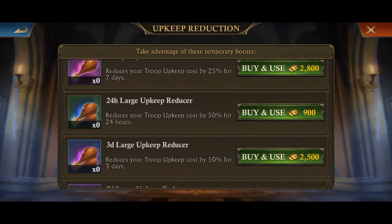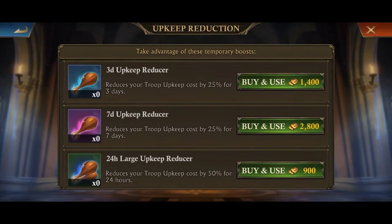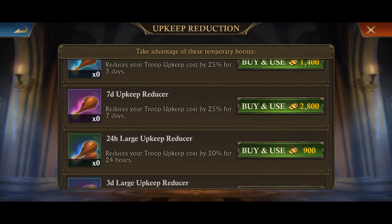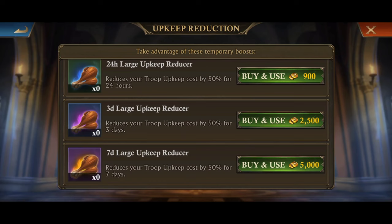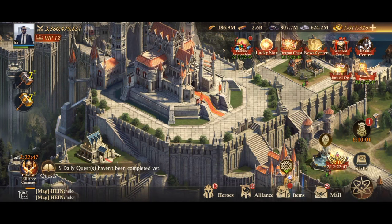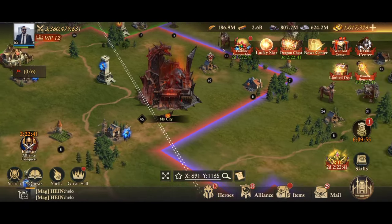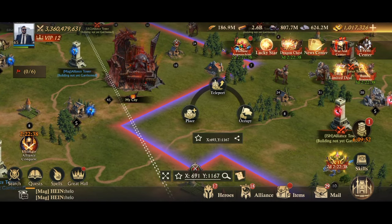Another way to reduce your upkeep would be the upkeep reduction buff from the city buff section. You can get these buffs in two ways: firstly via event rewards, or secondly by paying gold — either buying a 3-day troop upkeep reducer for 1400 gold, 7 days for 2800 gold, or the 24-hour upkeep reducer which you can also get from events.